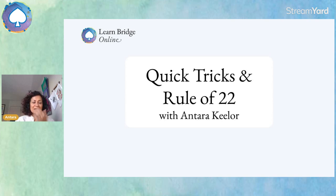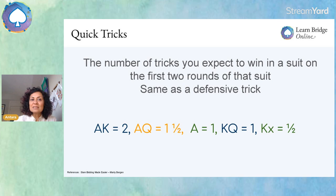Let me bring up some of my slides. Quick tricks are the number of tricks you expect to win in a suit during the first two rounds of that suit. So if the suit is played once and then the second time around, how many tricks do you expect to win? We only take into consideration aces, kings, and queens. Any honors below that don't count. Queens only count if they're in combination with the ace or the king, or obviously ace-king-queen. Quick tricks are also known as defensive tricks, if you've heard the term. More on that a little later.